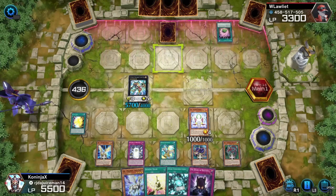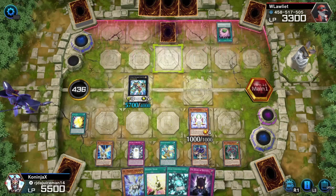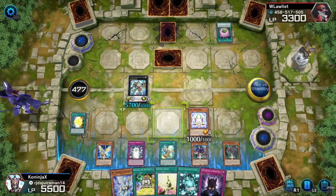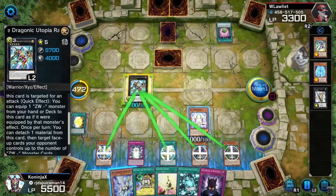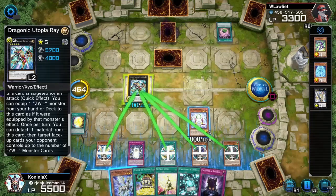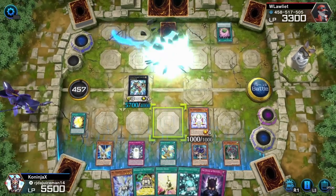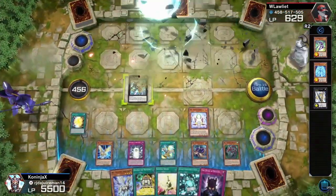I really didn't want to show off me bricking for five minutes on a video. This duel has probably been going on for like five minutes at this point, and it's just been me dominating because he has nothing to deal with Utopia Ray. My gamble is correct — that thing below me doesn't have a thousand attack. Yup. And that's game. GG to my opponent. That was a really fun duel, mostly because I got to set up and dominate.